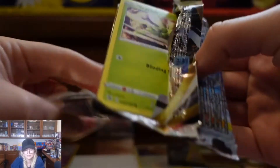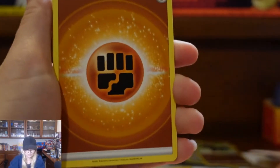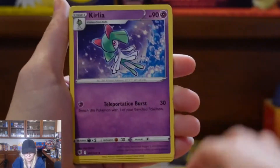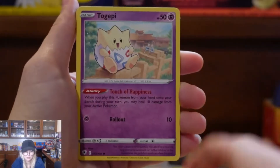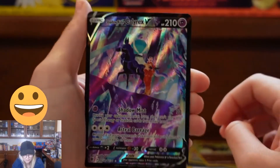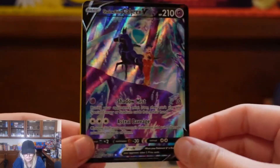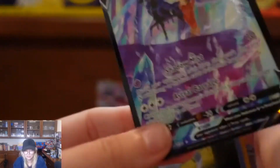Pack three is interesting. Got Leah, Wait-and-See Turbo, Shieldon, Scyther, Togepi, Kongvi, Chabit, Psyduck, and — ooh — Shadow Rider Calyrex G, a Trainer Gallery card! This one's pretty cool; I like the way it looks. The purple in it is very nice. And a Glaceon — another Glaceon illusion. Very nice.